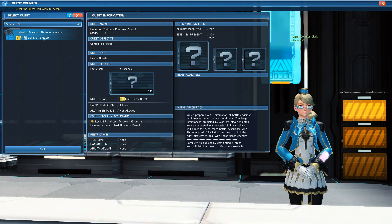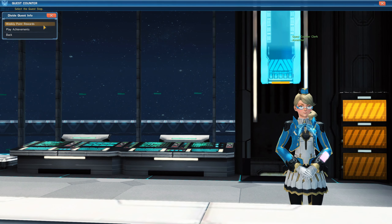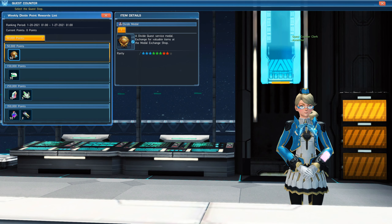In Divide Quests, by reaching a certain amount of points every week, you will unlock rewards. Some of those rewards are Divide Medals, Ultimate Boosters, Pure Photons, and Lumen Fragments.